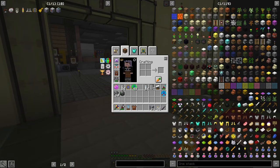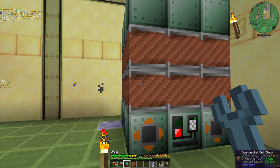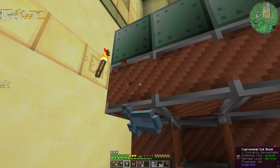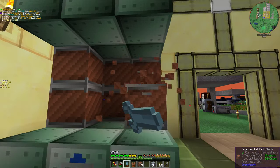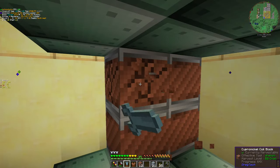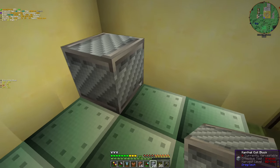Do you guys realize that nearly all of our backpacks are one or two episodes long? Anyway, let's continue. We're gonna remove the coils — it's gonna take a while. We need 16 coils for the blast furnace. Why did I make more? Actually quite simple — because the pyrolyzer is going to require those.